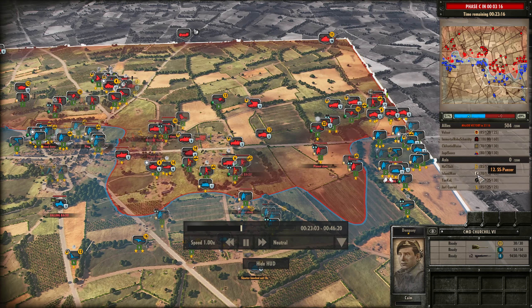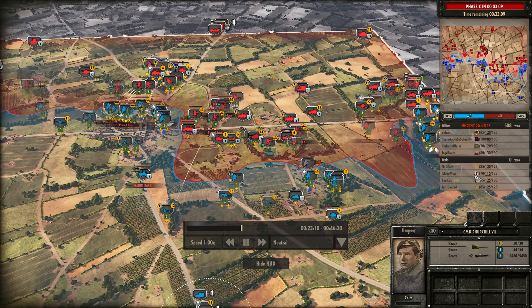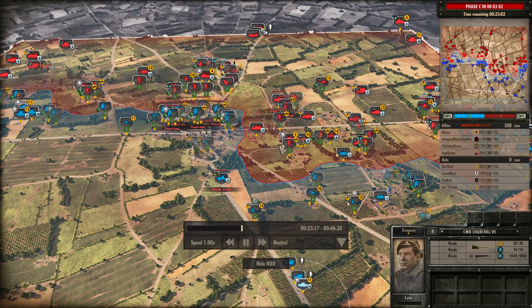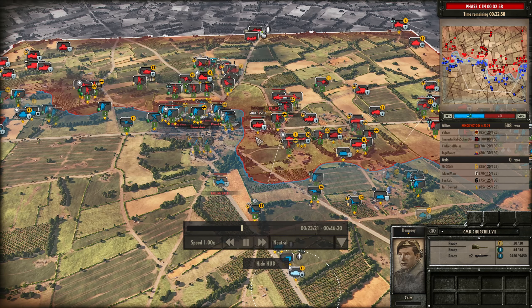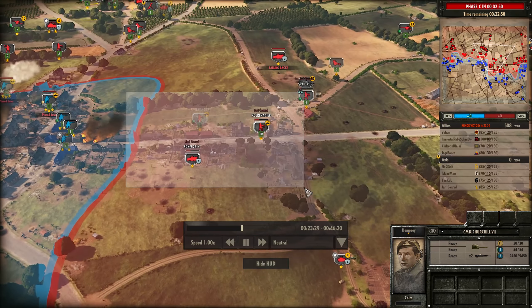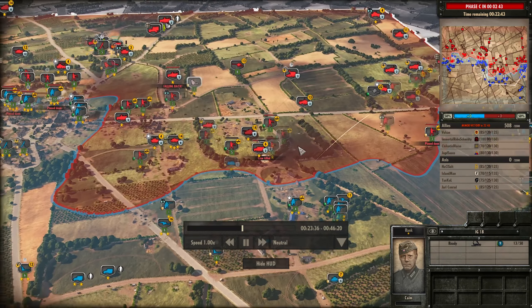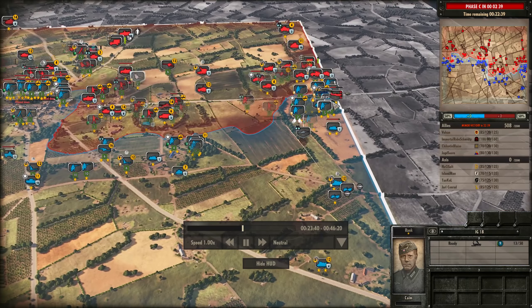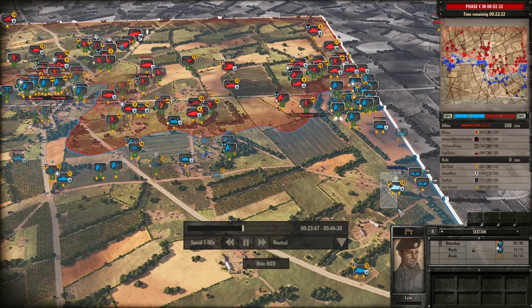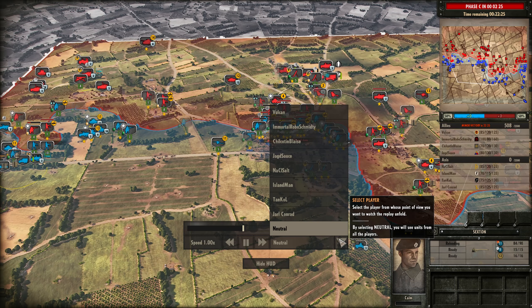We're getting close to Phase C now — 3 minutes and 40 seconds until Phase C. And that's where things can really go bad. Against the divisions we're up against, especially the 21st Panzer and 12th SS, both of those divisions really thrive in Phase C. The 21st Panzer because it can get King Tigers, and the 12th SS because it gets Befehl Panthers. We'll also see Stug 4s come out of Tankol, which will prove difficult to deal with, and Jarl Conrad can bring in his Tigers. All of that combination of tanks makes it very, very difficult to deal with — especially when we'd be running low on infantry, which was already occurring as the 15th Infantry Scots was suiciding a lot of units into the right side of the town unnecessarily.